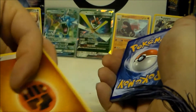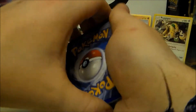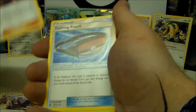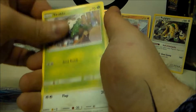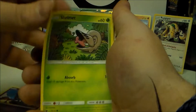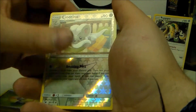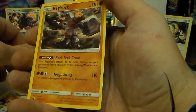Guessing psychic and fighting. We start with Staravia, then Gladion — I don't think we've had him yet — Dashing Pouch, Skiddo, Starly, Sneasel, Shelmet, Jangmo-o, a nice reverse holo, and on the end a non-holo Regirock. Not too bad. Three packs left now.